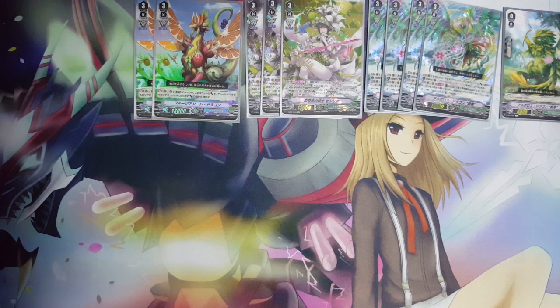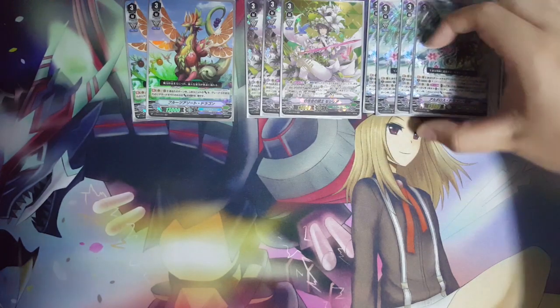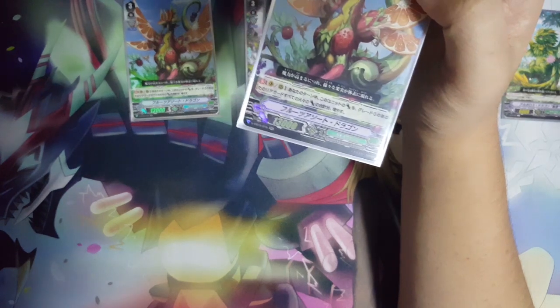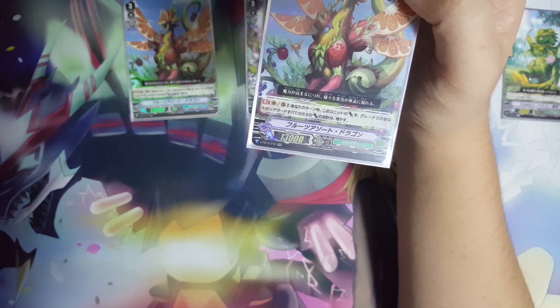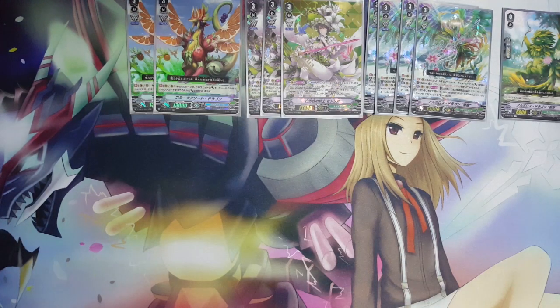I'm running Fruits of Sword Dragon because my build is an Aqua Force-style, plant-token-focused build, so I find him more useful than other options. His skill is: during the turn this unit attacks, his power adds up to all your grade 0s' original power. So if you call three new tokens he gets 40k, which is nice. He only counts original power, not pumped power, but I think that's good enough.